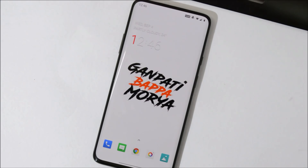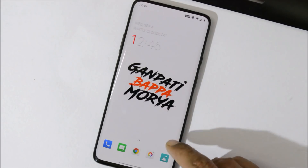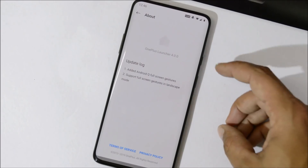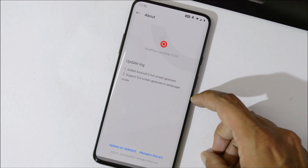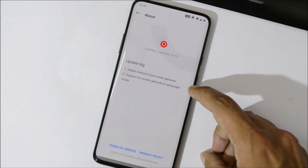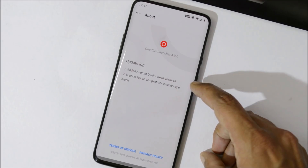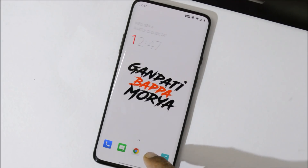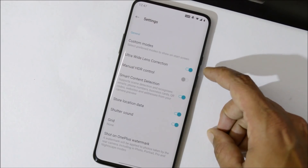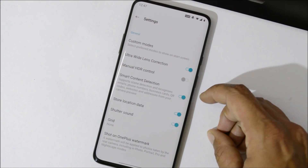In this video we'll be covering all the change logs as updated on the OnePlus official forum. First, the launcher version remains the same as on DP5, which is 4.0. The similar change logs include Android Q full screen gestures with support for landscape mode. The camera version has been updated and is now 3.8.52, though the live tracking focus feature is still missing.